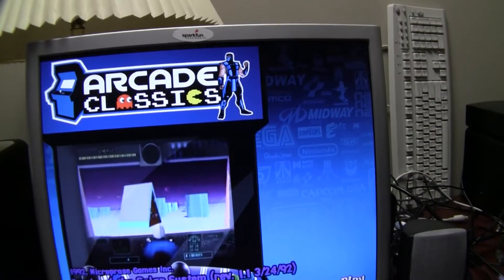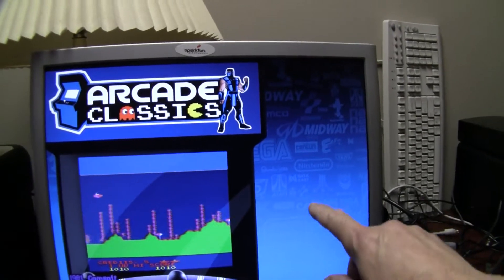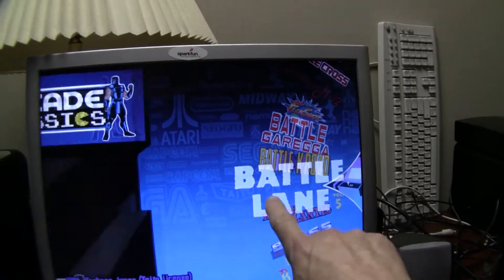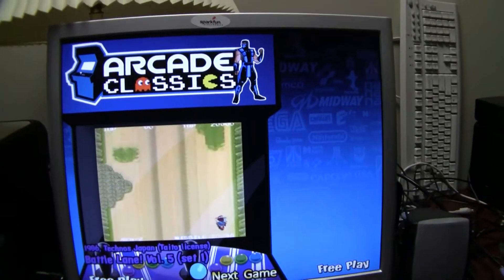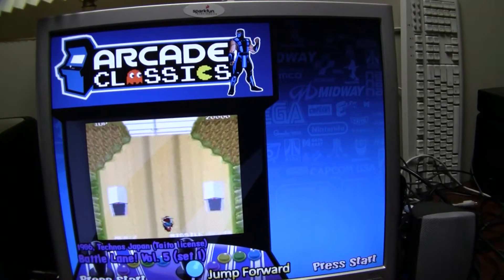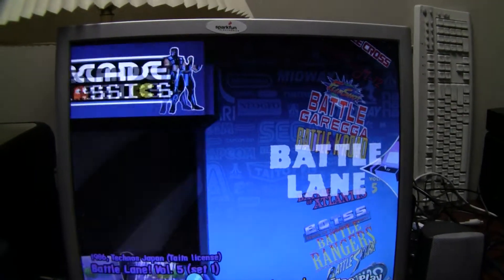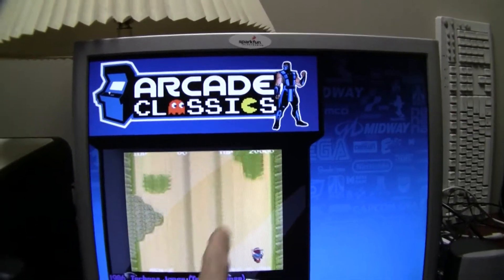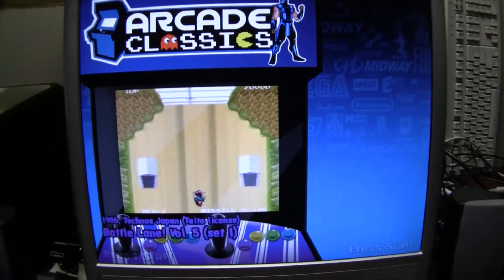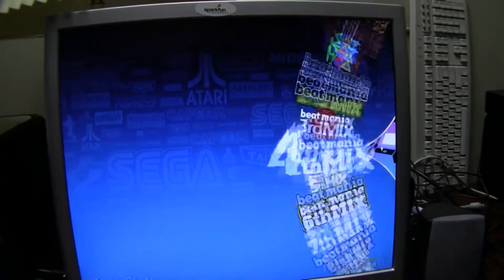This version of Hyperspin has the animated graphic for each game, so you're getting the title of the game and also a short video presentation of the game. That's a new feature that our package has that a lot of packages don't. It actually tells you the name of the game, the year it was made, a little bit of information about the game, as well as gives you a sample of gameplay.